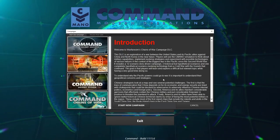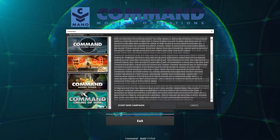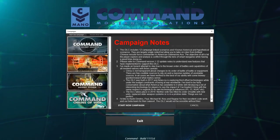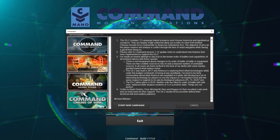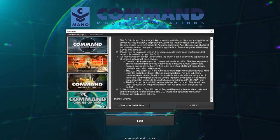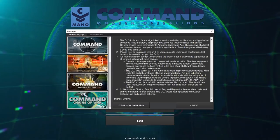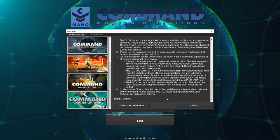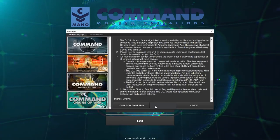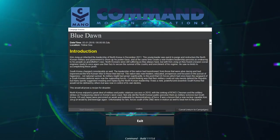To understand why the Pacific powers could go to war, it is important to understand their geopolitical concerns and strategies. I'm not going to read through all of this — basically it's a 12-scenario campaign that's linked, and then there's four historical, bonus, and hypothetical scenarios. So let's go ahead and jump in.